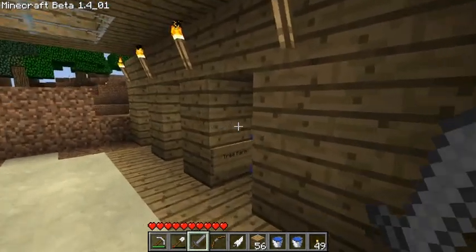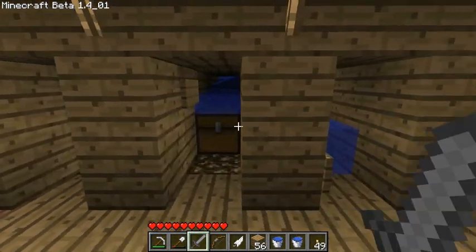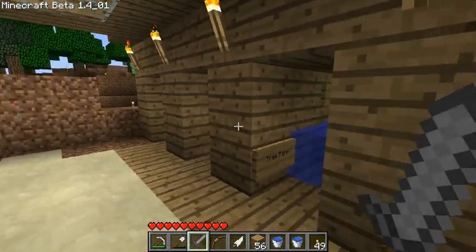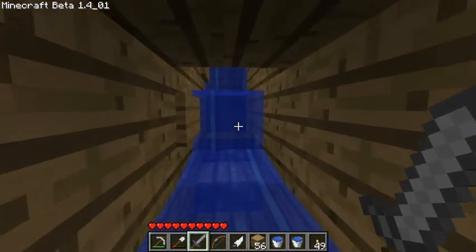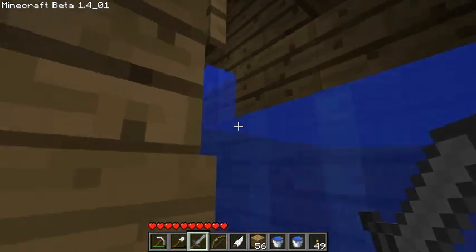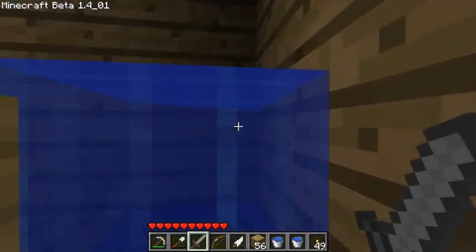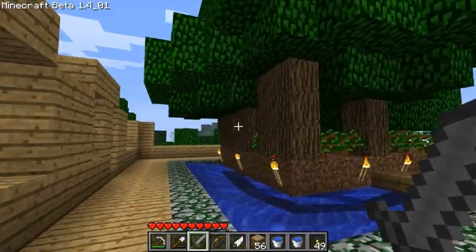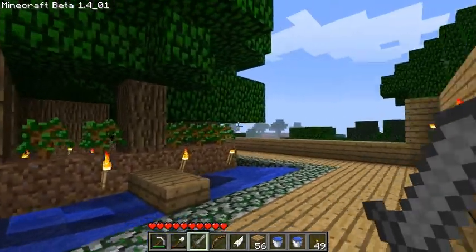So to our right here is the tree farm. I've got three paths here. By the way I really like this tree farm, I think it's very cool. We've got water paths that pull us up here, goes around this little spiral staircase, and pulls us up to our tree farm here. It's not done yet but it's fully functional right now.